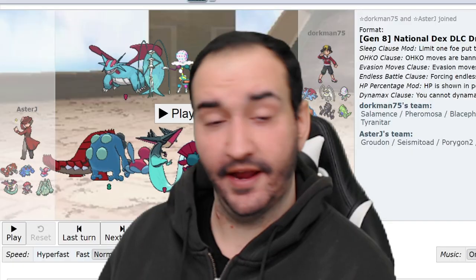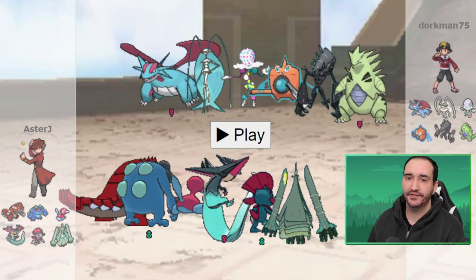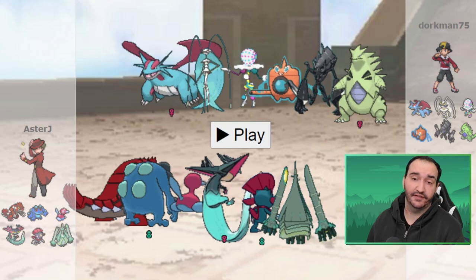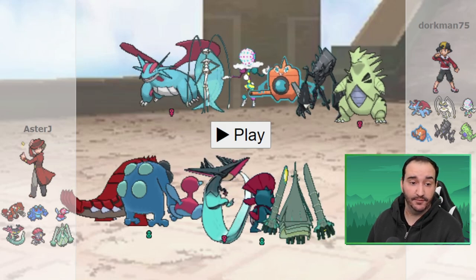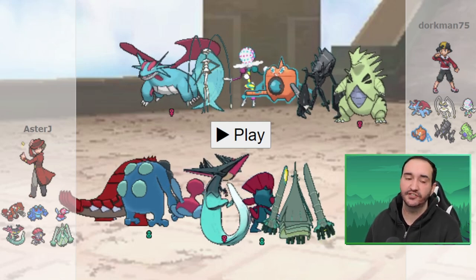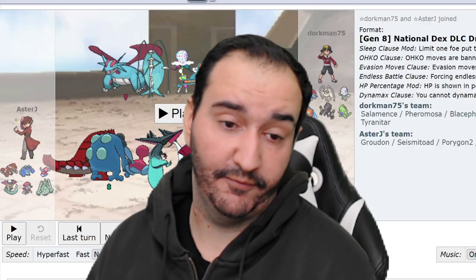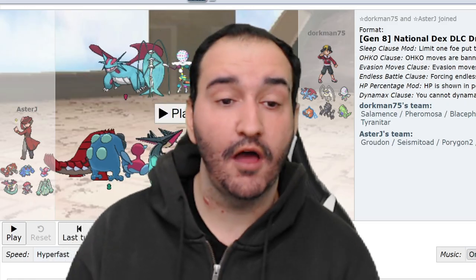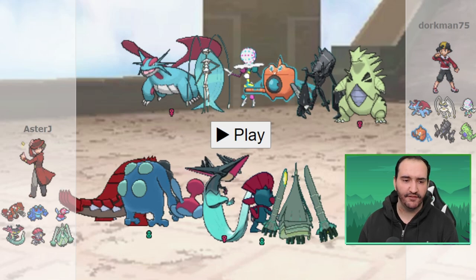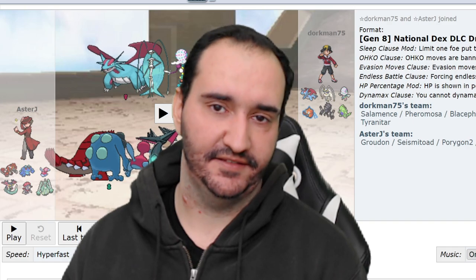That's the team - let's see how it went. So Dork decided to bring Tyranitar but without any of the Sand abusers, which perplexed me a little. I knew Pheromosa and Blacephalon were almost guaranteed against me - I have Sun and I can't outspeed Pheromosa. Fighting is quite difficult for my team to switch into. Rotom also makes sense as it checks Groudon. Necrozma I wasn't sure about, but as the game goes on it'll start to make sense.